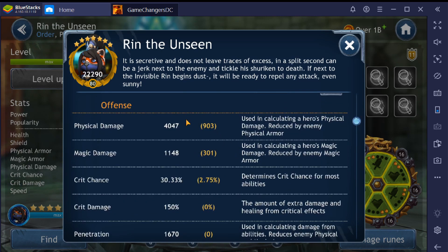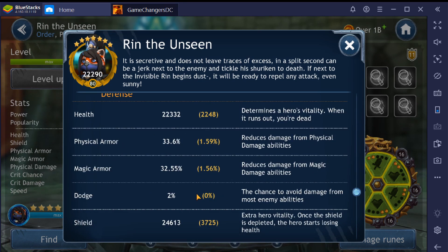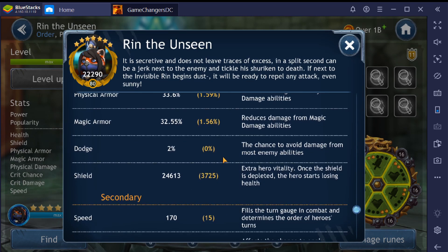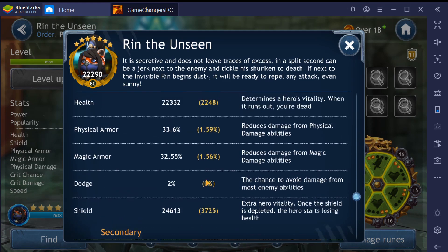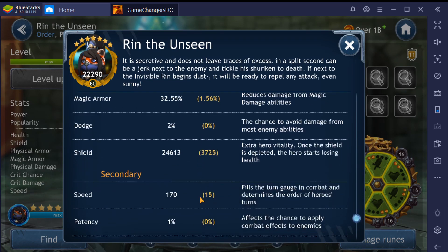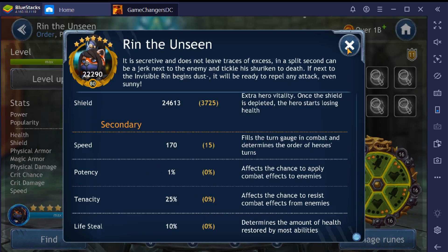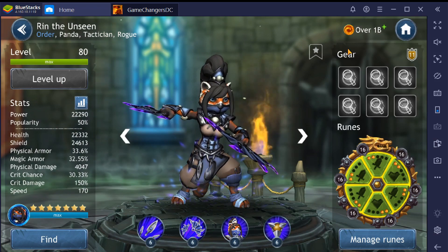Let's take a look at what we did to her overall stats. Physical damage we brought up 903, so it is now over 4,000 — really happy about that. Critical chance we brought up 2.75, so it's still pretty low at 30.33, but I'm okay with that. Health we brought up 2,248 bringing it to 22,332. Physical and magical armor up about one and a half percent each. Shield we brought up 3,725 to 24,613 — so we're about 2,500–3,000 below that 50,000 mark, but way better than before. We gave her 15 speed from just secondaries, getting her to a very respectable 170.